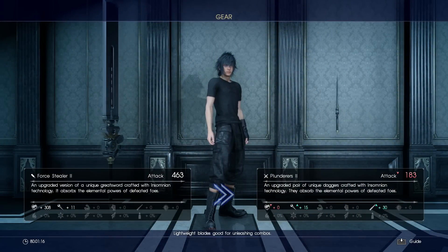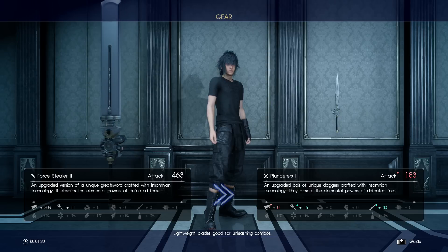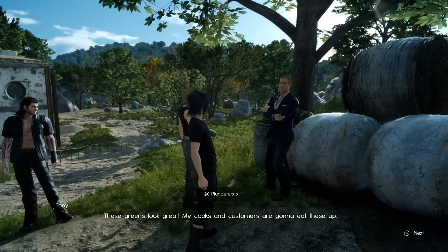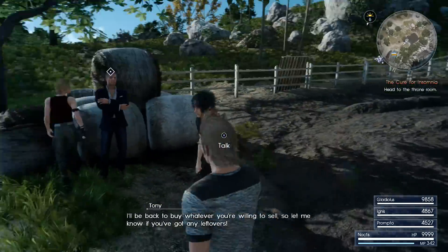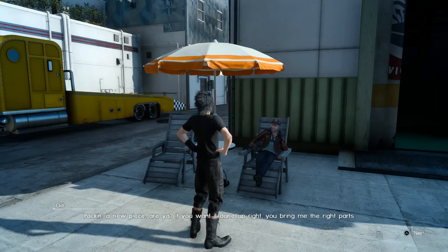Hey guys, welcome back to a brand new video. Today we're continuing with Final Fantasy 15 — we're going to be showing you how to upgrade the Plunderers. To get these daggers, you need to trade four carrots with Tony the carrot guy over in Cape Caem. I did a separate video about how to get these weapons in more detail, so just click the annotation on the screen and it will take you to that video.